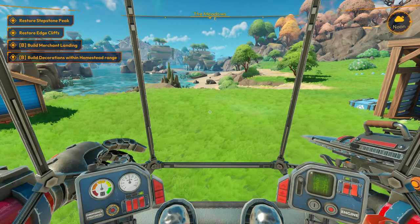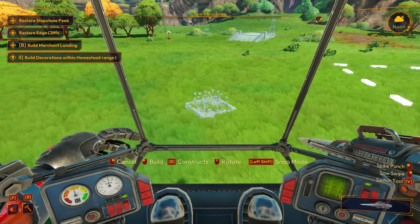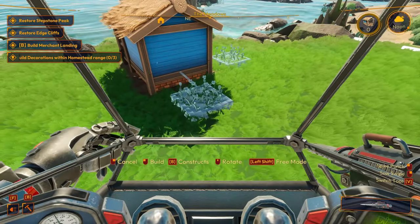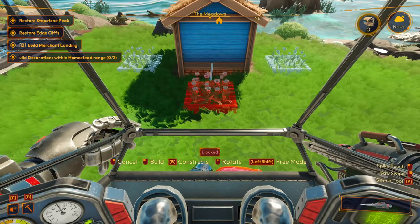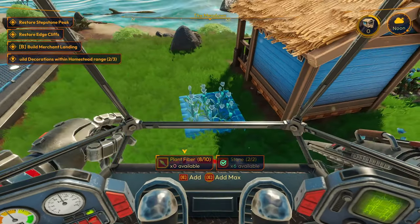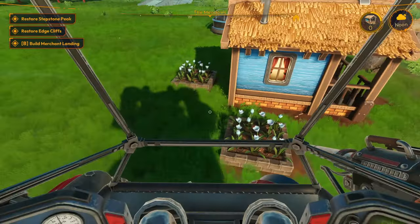Restore Stepstone Peak, restore Edge Cliffs, build merchant landing, build decorations within homestead. We could build a few things — how about a flower bed right next to the house? It really feels like you've got a vision here. Now we need to build it. What am I out of plant fiber? Did that count? Okay, that counted — all right, strange but that'll do.